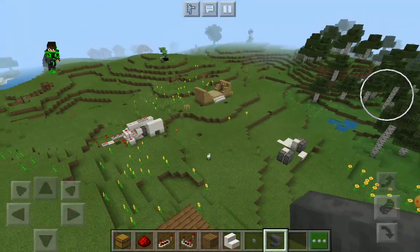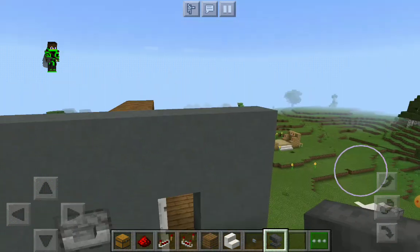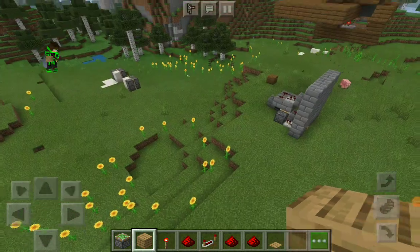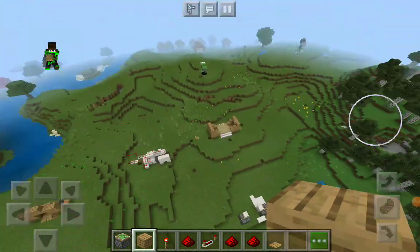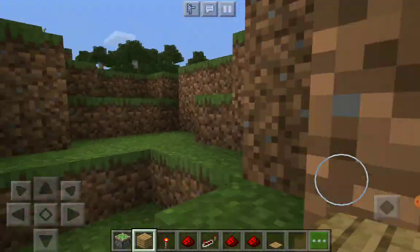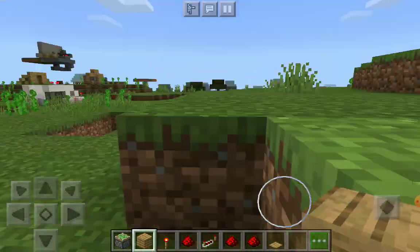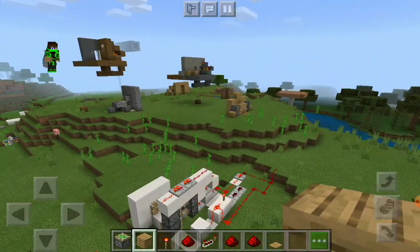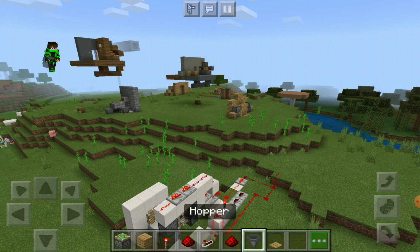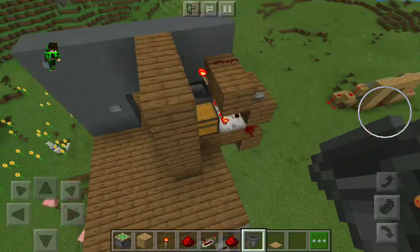You might wonder how to use this key card door system for a different row door. I searched for and built a door design for hours and couldn't get it to work, so I'll leave a link to one. If you're a beginner at redstone like me, just know the hopper line will need to be longer — that's the key point.